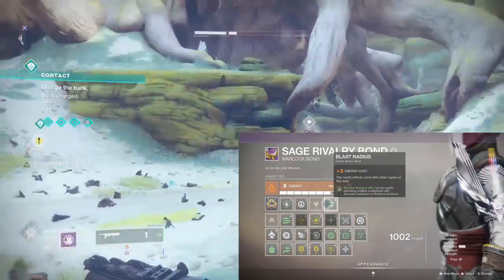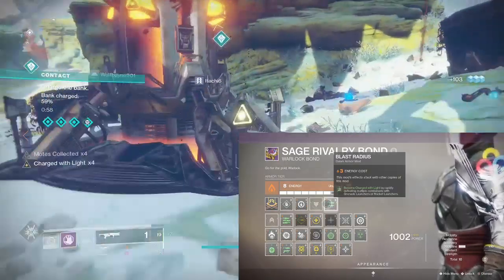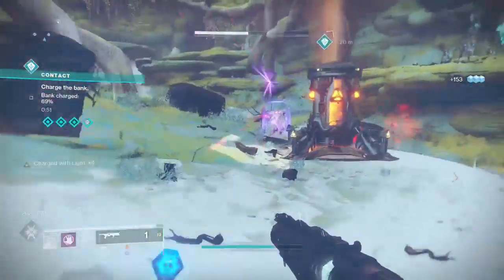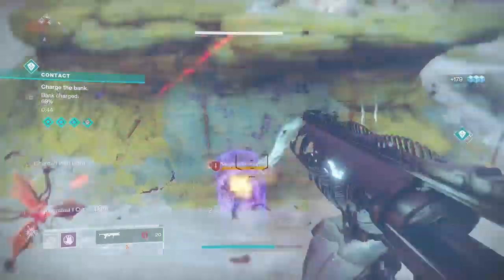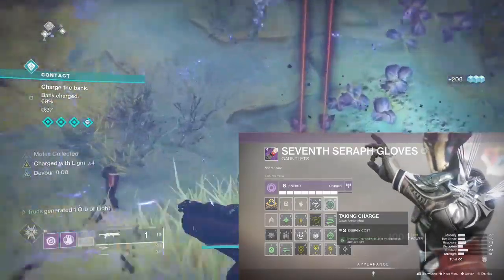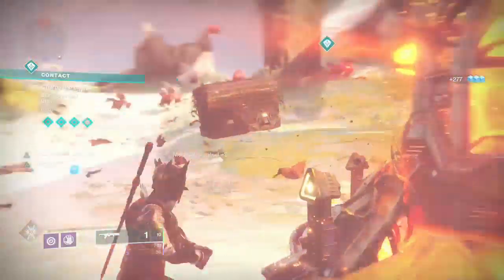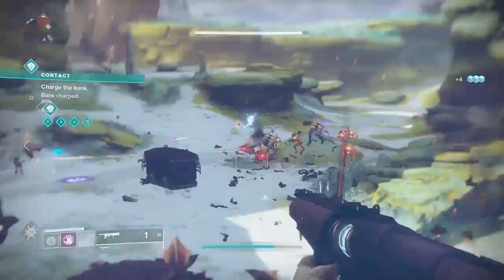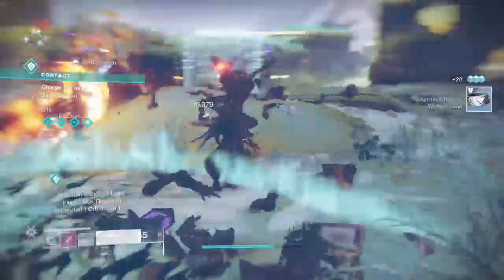First up is Blast Radius — a Dawn armor mod that costs 3 solar energy. It allows you to become Charged with Light by rapidly defeating multiple combatants with grenade launchers or rocket launchers. As we're using the Witherhorde and its area-of-effect damage over time, you'll regularly be getting multi-kills on low-tier adds and therefore become Charged with Light easily. The next mod is the basic Taking Charge Dawn armor mod — costs 3 neutral energy — and allows you to become Charged with Light by collecting orbs of light. You'll create orbs of light often by using masterworked weapons to get multi-kills, and even the Witherhorde will do this once you complete the catalyst. You can also collect orbs from other players' supers.